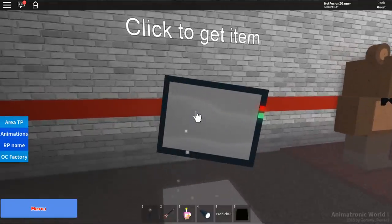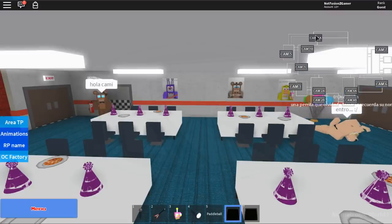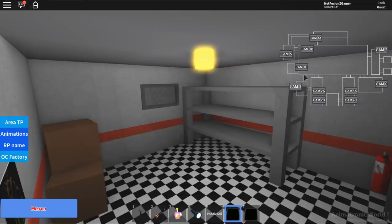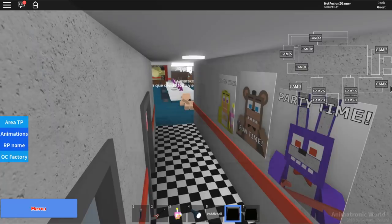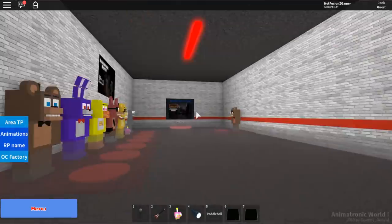Oh, click to get item — we got a monitor! There's a monitor system now. What are we monitoring? FNaF 1, right? That is so cool — this is new.